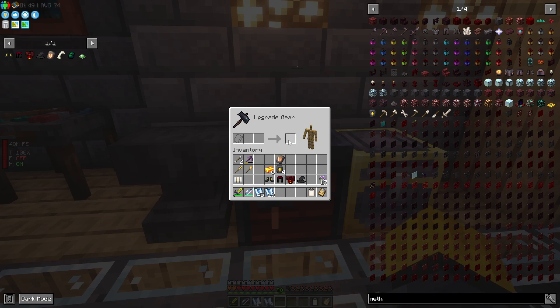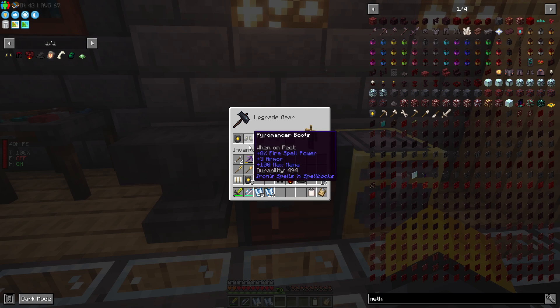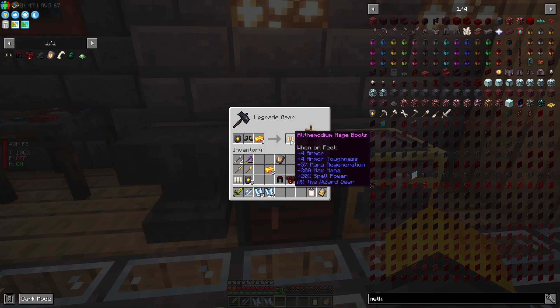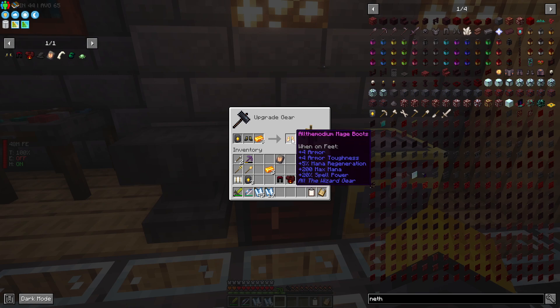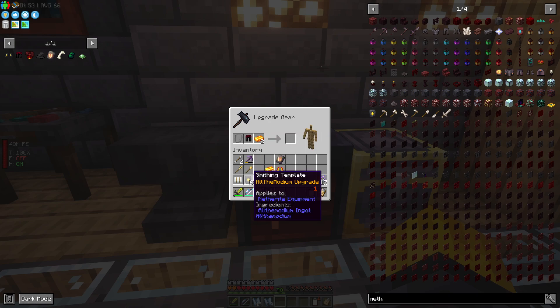Let's do it. We'll place one piece in here - the boots - and then one of the netherite ingots. Look at the comparison: base stats are eight percent fire spell power, plus three armor, and plus 100 max mana. After upgrading, look at the difference: four armor, four armor toughness, plus five percent mana regeneration, plus 200 max mana, and plus 20 spell power. Oh my god, this thing is insanely powerful.